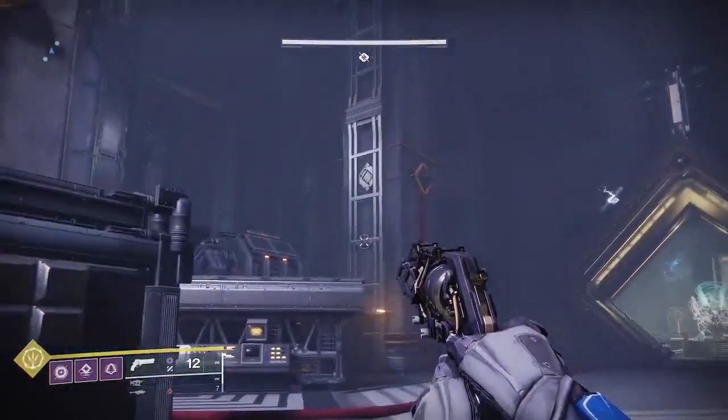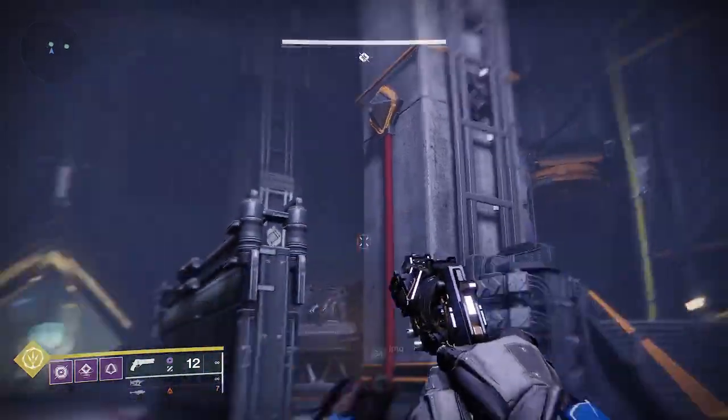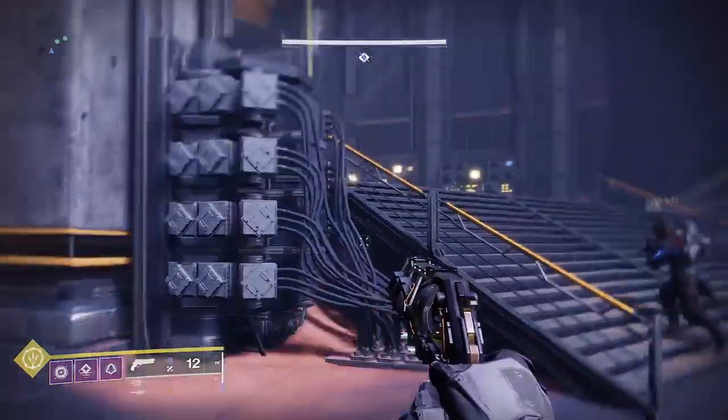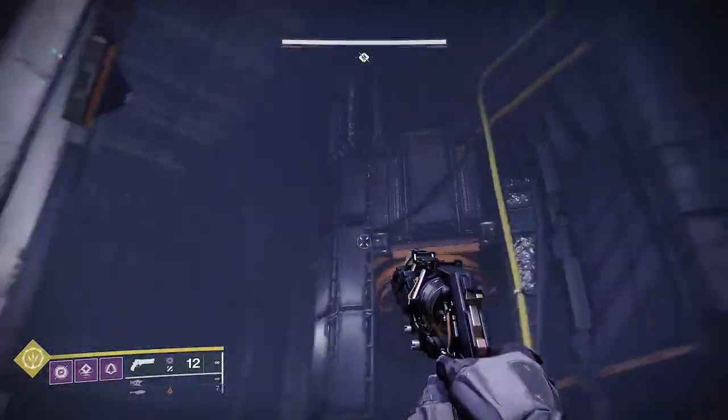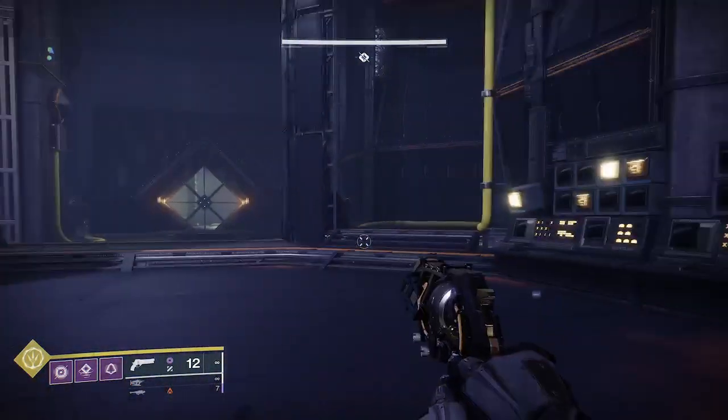Any order you like, really. I normally do that one last. After you do that, if you come over here, you see how there's two triangles on these columns? Opposite side, don't go up. Don't go up the stairs. Crazy person. Yellow.